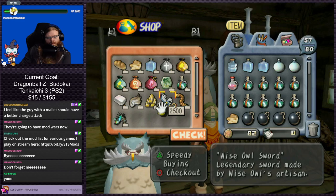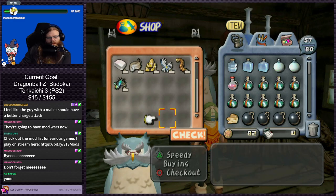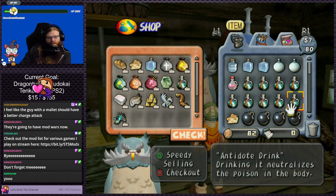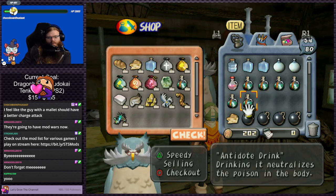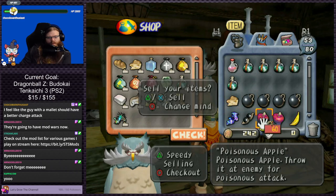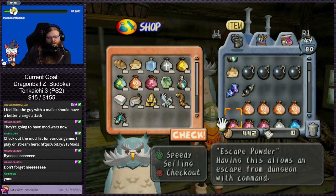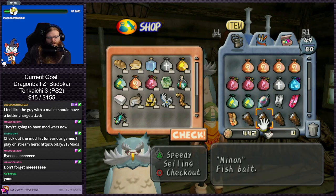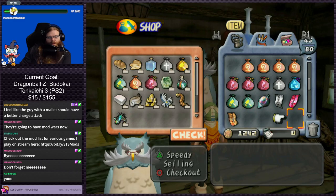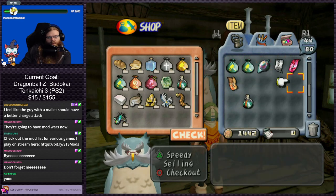I almost forgot about the repair powder but we do seriously need to get it. Don't think he sells them though — I feel like I would remember if he did. Yeah, no, he does not. I mean there's the other shop too, but I'm pretty sure he doesn't sell anything like that either. How much do you buy these for? We probably don't need more than like 5 antidotes on us at a time. What do you buy the poisonous apples for? Screw it, take them. The bananas, another 40 — take it.